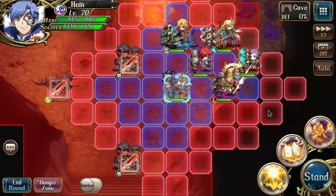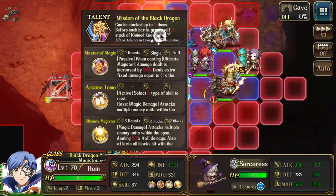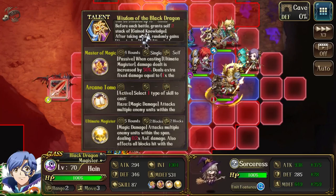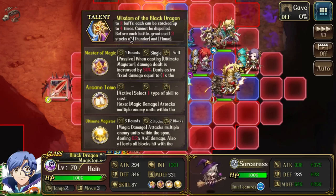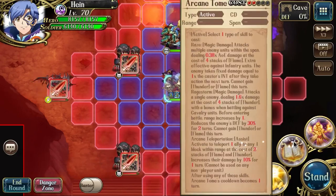Every time you end a turn without doing anything, you gain stacks. But if you use a skill, you will not get them. So after taking action, you randomly gain thunder or flame — these can be stacked before each battle crash.